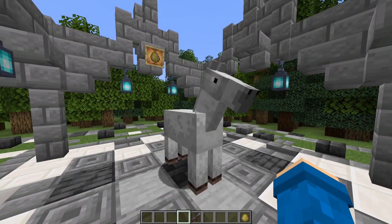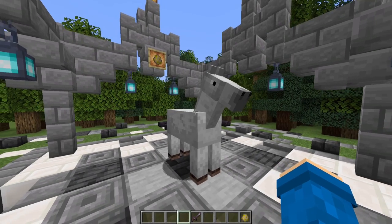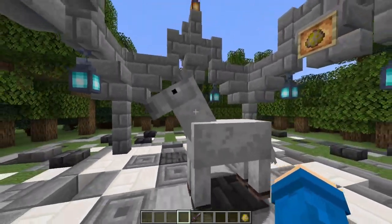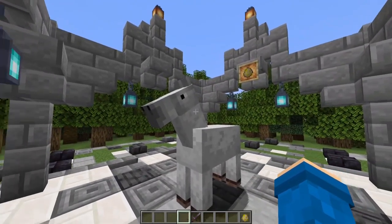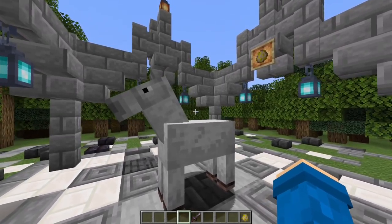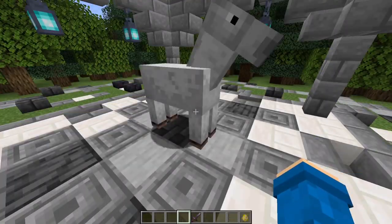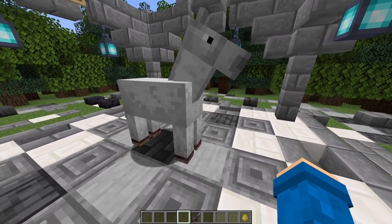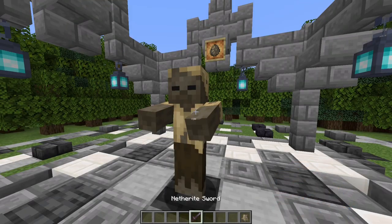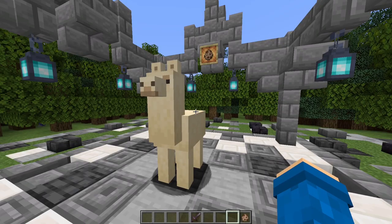This is a horse. By far the horse is one of the most useful animals in this game because it can go really fast — it's perfect for transportation other than mine carts. It just looks cool, it's fun to ride, and it's easy to move around. I'm gonna give it a 10 out of 10 — it's a very good animal.